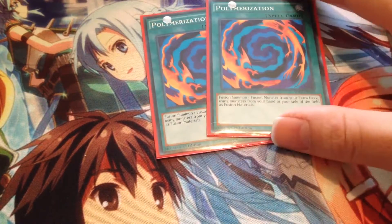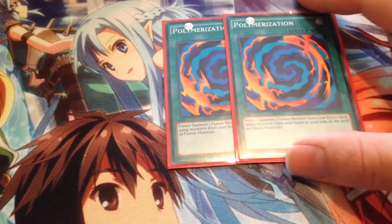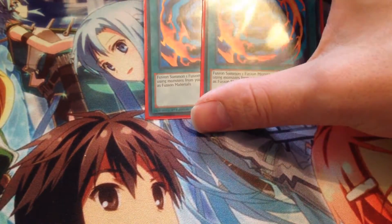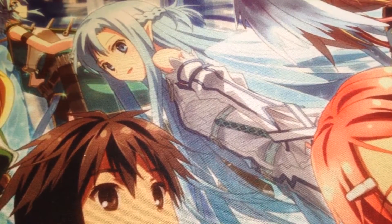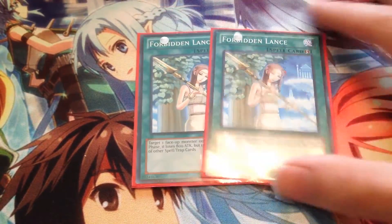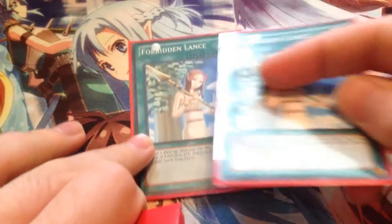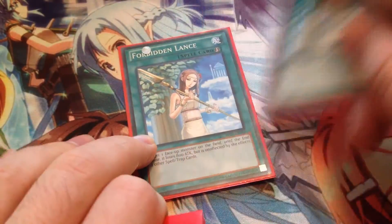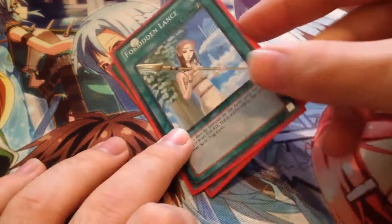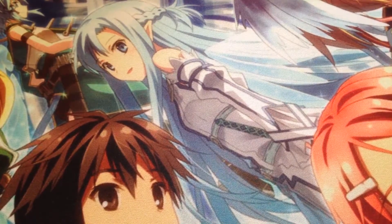Then two copies of Polymerization — these are for our Blaze Man. It's a great card, especially in combination with Shadow Mist, and it's searchable, so I've always liked it a bit over Miracle Fusion personally. Then two copies of Forbidden Lance to keep our Dark Law safe. It's also great in the Hero mirror match: when they try to Mass Change, you can chain Lance on their Shadow Mist — or whatever they're trying to Mass Change — and the card won't resolve because their monster is unaffected by spells.